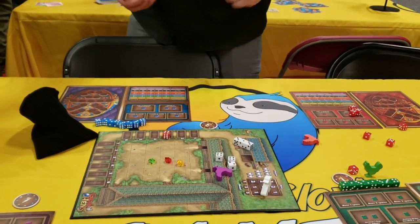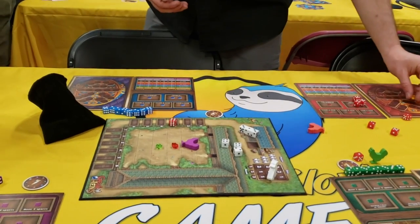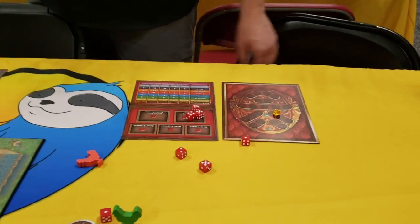Sixes are what you use to determine turn order. Once your chicken walks over the top of these, they'll scoop up the gems and then add them to your board. If you add them to the right spot of the board and can fill it out with the same color, that's going to score you some nice points at the end of the game.